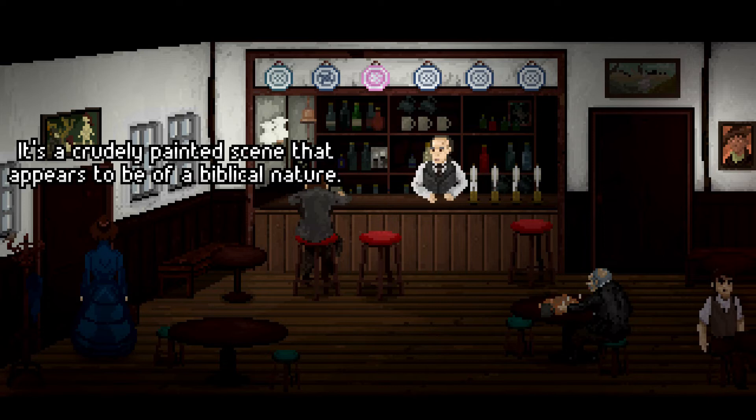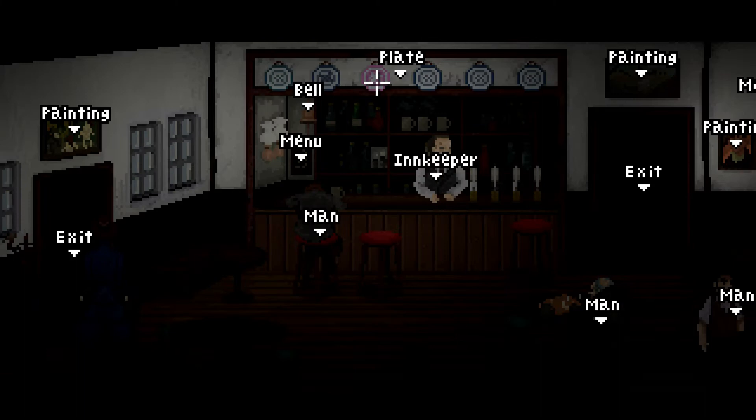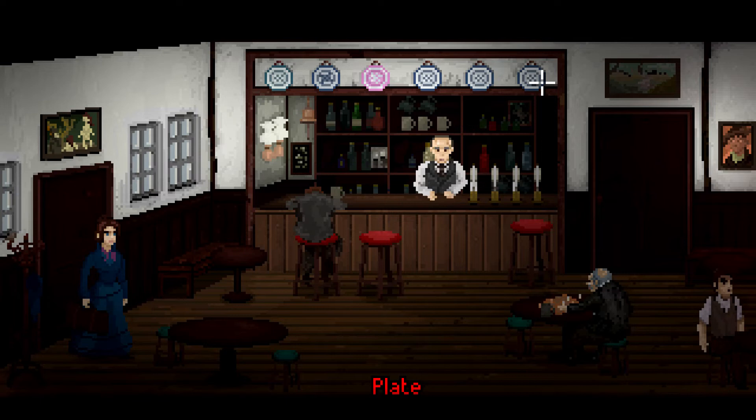Let's have a little look around the inn. "A crudely painted scene that appears to be of a biblical nature." "A decorative plate — this one depicts a bull." Then a serpent, a cat, an eagle, a dog, a bear. Not everything is relevant in these games, but sometimes they are.